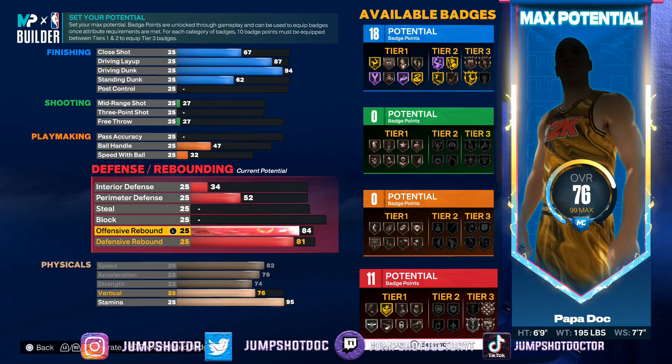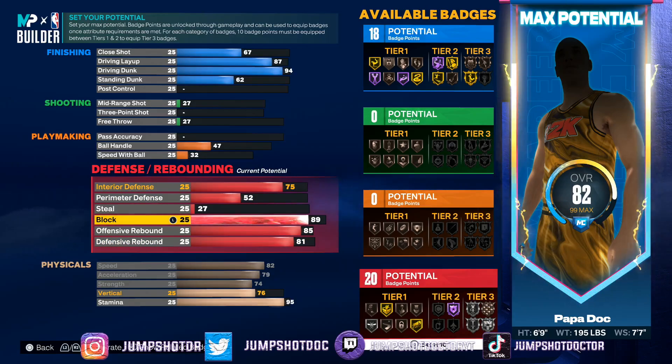You can go 80, or you can go 84 right here, but 85 gives silver rebound chaser — it's super worth it. 81 defensive rebound. I know you guys will be mad — we do not get gold anchor on this. But I've played center and I've noticed even with bronze anchor I'm getting crazy blocks.